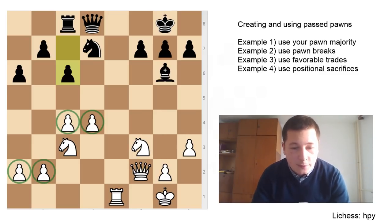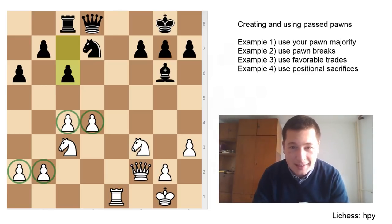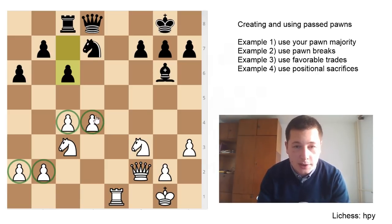The first example is from a game between Magnus Carlsen, the world champion, and Wang Yue from 2010 — from the King's Gambit, a wonderful game you can check out. Here it's obvious that white has a pawn majority on the queenside. White has a simple task: push through one of his pawns, create a passed pawn, and this will inevitably cause problems for black.